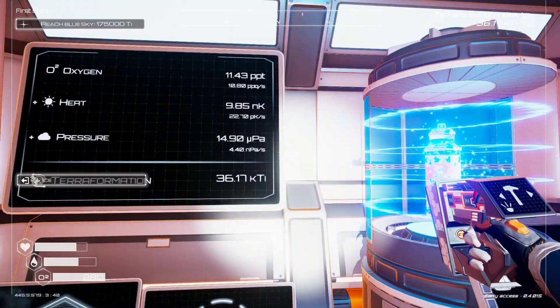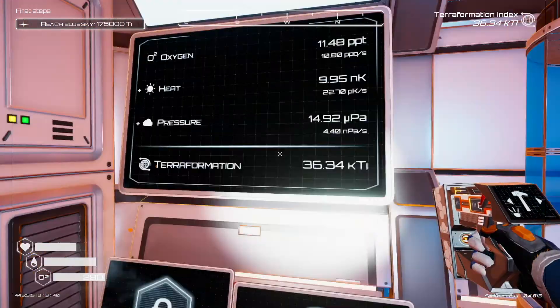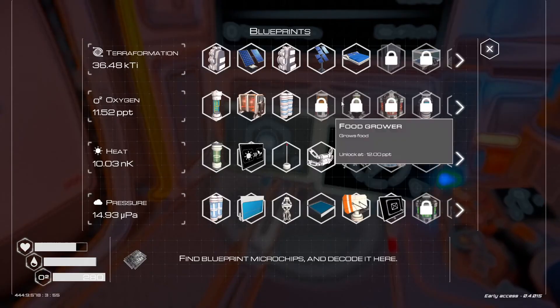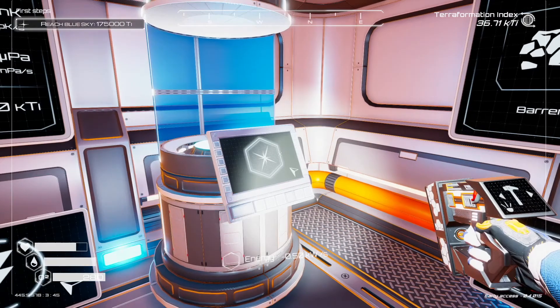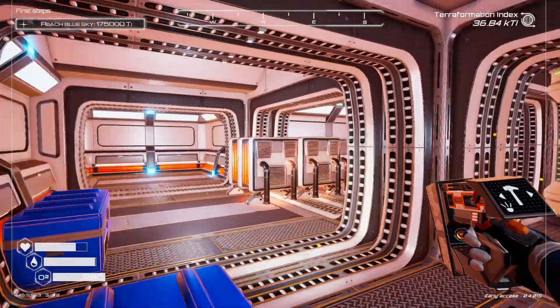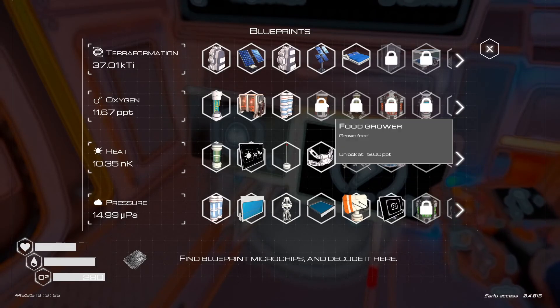I'm very tempted to just sit here and wait for this to turn blue, but I won't. We got Nexo skills unlocked — nice. Let's build one of those. We're out of aluminum, so that's good to know.